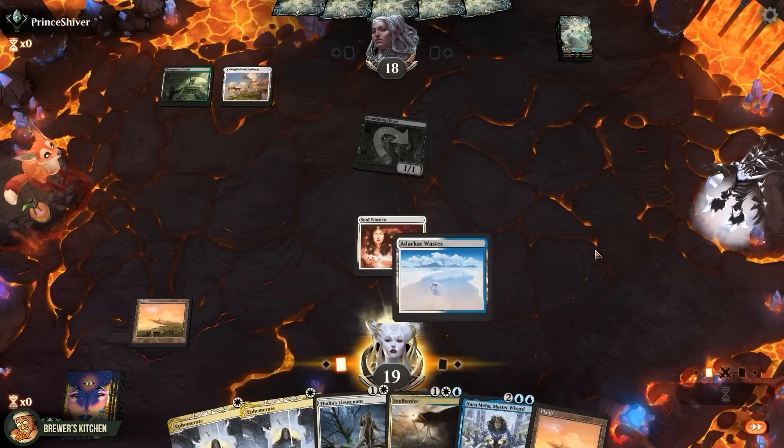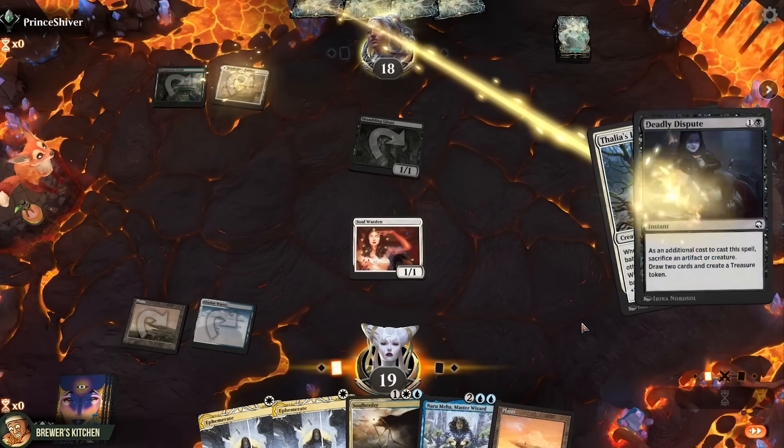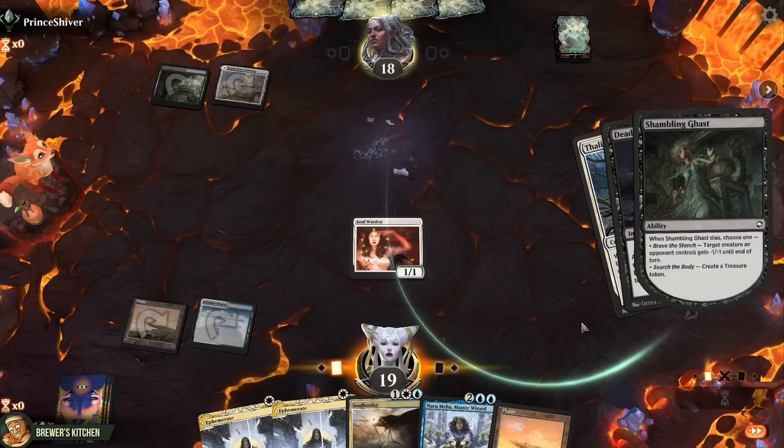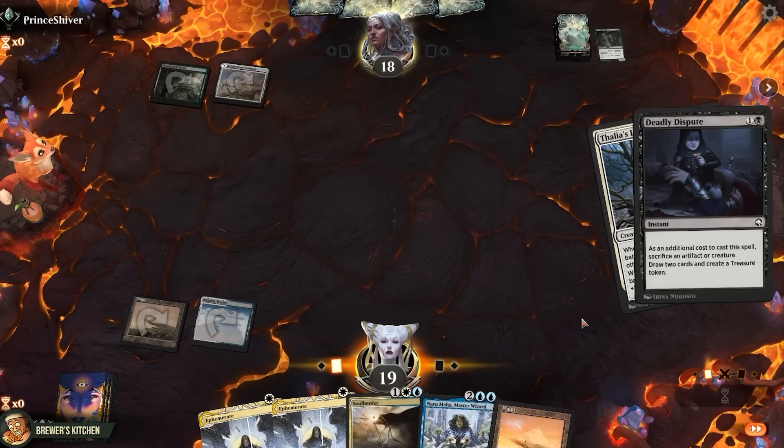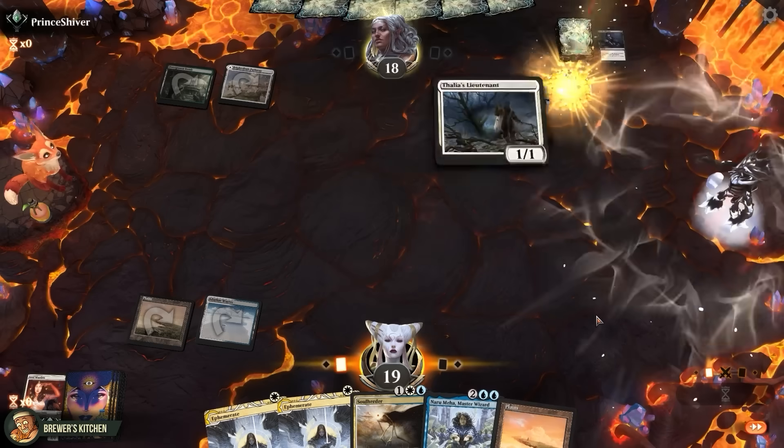I assume this Ghast is gonna die here. Thalia's Lieutenant, Deadly Dispute — sacrifices a creature to draw two cards. Shambling Ghast dies, gives the creature minus one minus one, so they are scared of us getting a bunch of life.